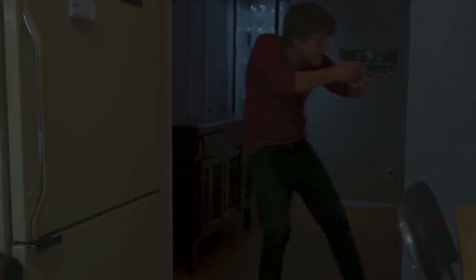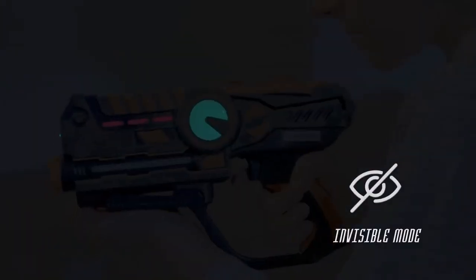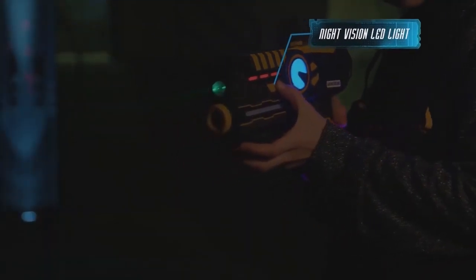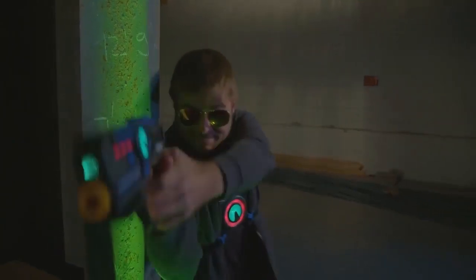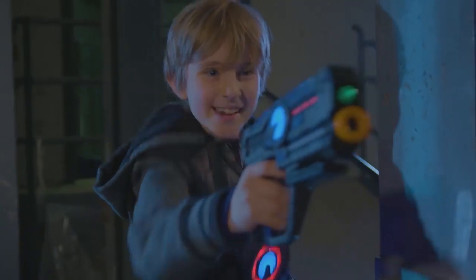Switch on the gun's receiver mode to play with guns only. On a top secret stealth mission, lock into invisible mode and don't let the enemy find you. Or use the night vision flashlight to navigate through the dark. See who's closer to victory with their unique LED life indicators, helping you keep track of how many lives you have left.